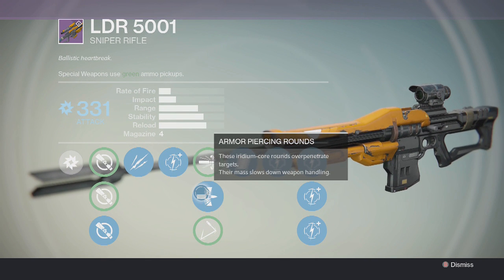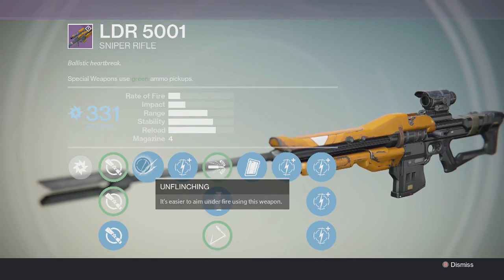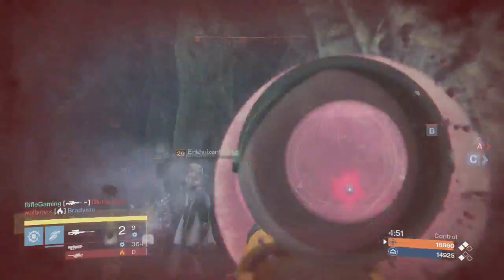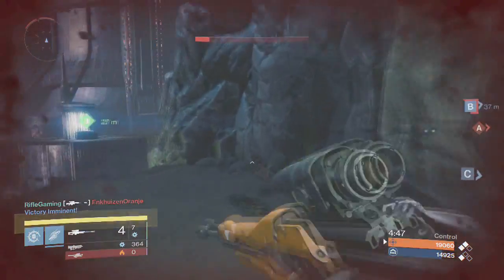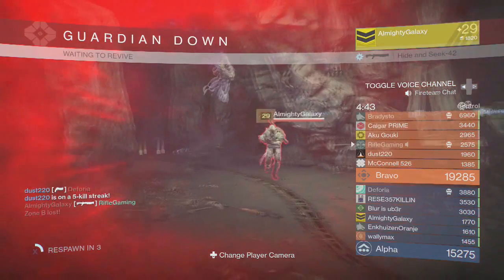Shooting through walls with a sniper rifle is what's unique about it — that's the armor piercing rounds. The perks also include Unflinching, which is very useful in PvP. And it's not just a PvP weapon — it's also awesome in PvE. Think about all the useful situations when taking out bosses.